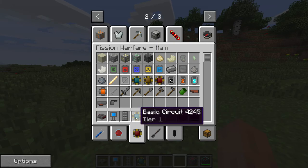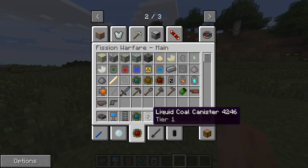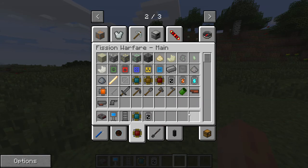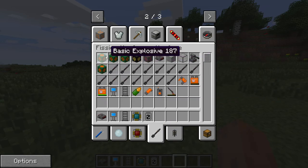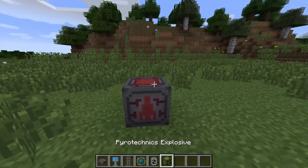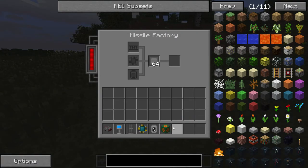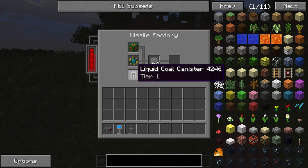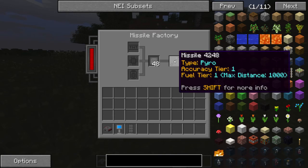The accuracy chip controls how close the missile lands to the designated coordinates you entered in the missile launcher. We'll take a basic fuel canister, which controls the distance and the speed of the missile. And let's go into the warfare tab and take a pyrotechnic explosive. Along with some steel, we can throw this in the missile factory, and it will make us a tier one canister, tier one accuracy, and pyro explosive, as you can see by the tool tab.